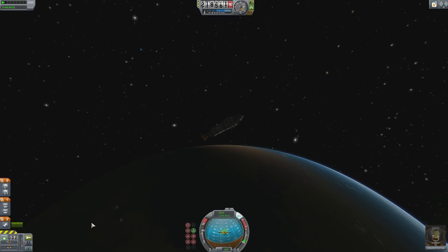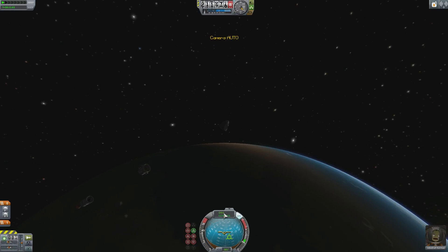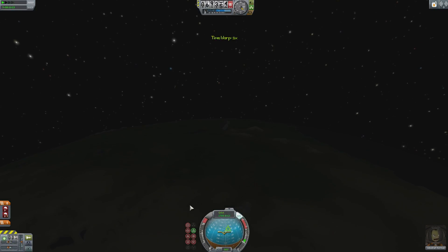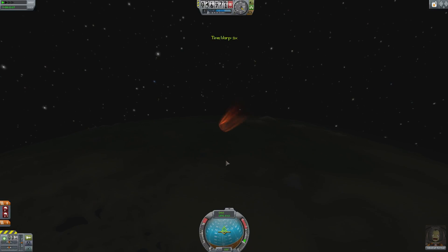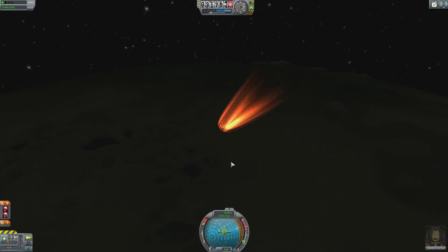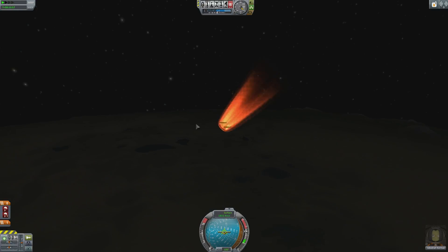Once you are completely out of fuel, separate so that only your pod is left. As you enter the atmosphere, be sure that SAS is off so the pod realigns itself. Remember, this is toggled by the T key. Be sure that there is a heat shield on the bottom of your pod when building your ship. I've found that rotating the pod slowly using the Q or E buttons as it heats up stops some of the smaller items on the pod from exploding.